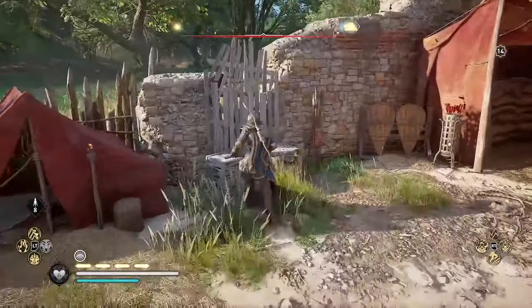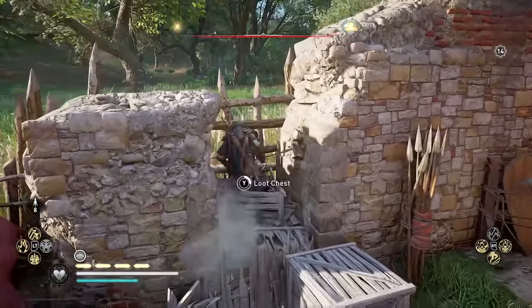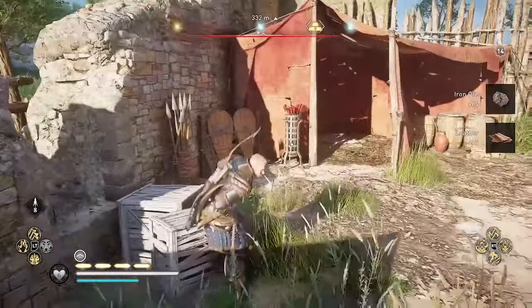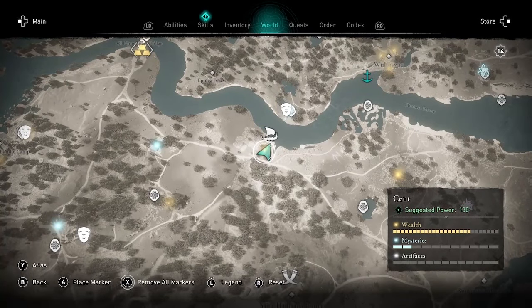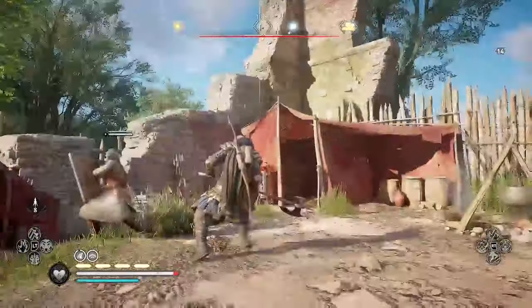It looks like there are two here, so let's check out the first one. That one is just ore and leather, so that's just materials I need to upgrade my weapons. But what I really want is building supplies to upgrade my settlement.